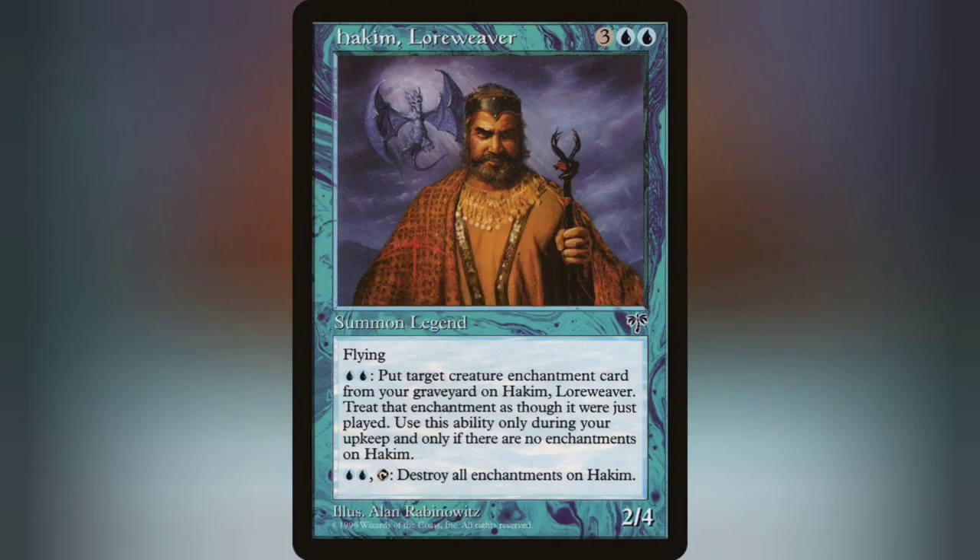For 2 blue blue, he's a 2/4 legend that's never been reprinted since Mirage, so I don't think he has a proper creature type. For 2 blue, you can return an aura or creature enchantment from your graveyard to the battlefield attached to him. The Achilles heel of that is that you can only do it on your upkeep and he has to have no auras on him when you do it. But the bright side is you can do it as many times as you can pay the cost.